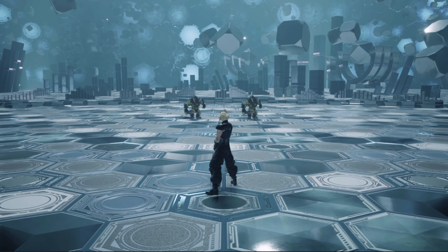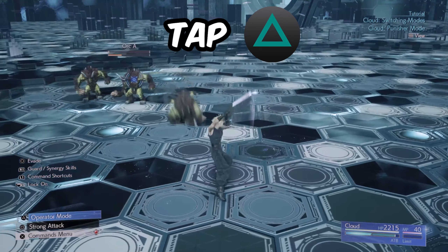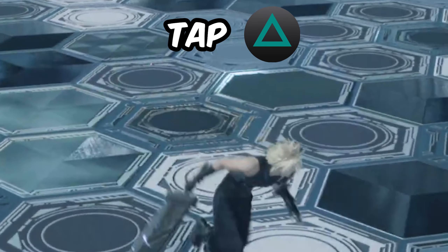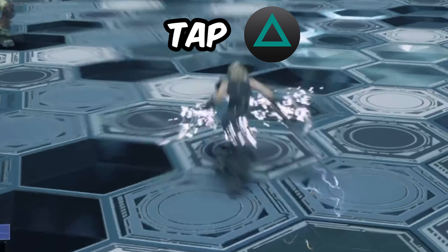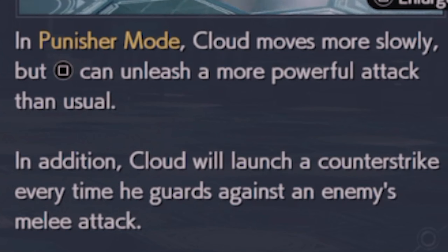Now that we're done with Operator mode, let's move on to my favorite mode — Punisher mode. Despite Cloud starting every battle in Operator mode, you can switch to Punisher mode with a simple press of the triangle button. Punisher mode essentially works as a second stance for Cloud, but in this mode his mobility is severely decreased.